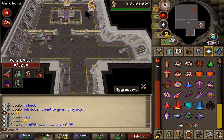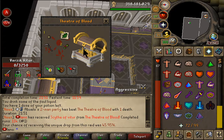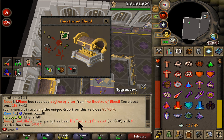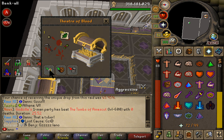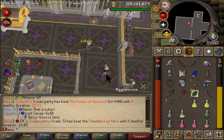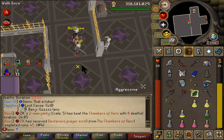Another ToB run out of the way — this is looking like a purple, let's go! What are we gonna get? Holy crap — that is going to be a Scythe of Vitur! Oh my lord, that is just unbelievable! We got the biggest drop in the game from ToB. Scythe of Vitur in the building — one scythe in the inventory and one scythe in hand. GZ, thank you guys — that is absolutely magnificent!